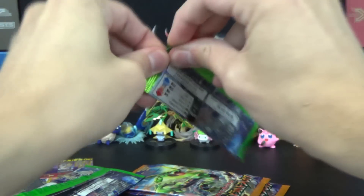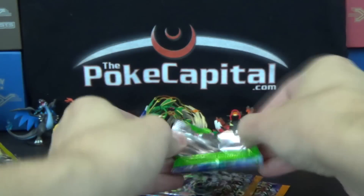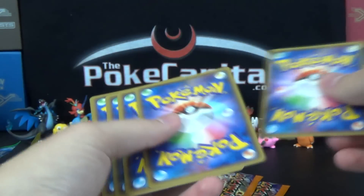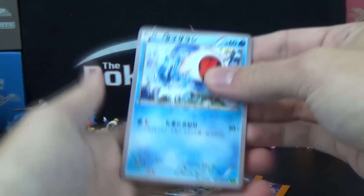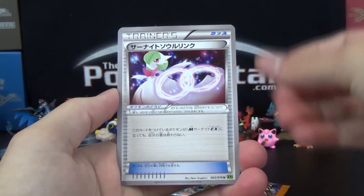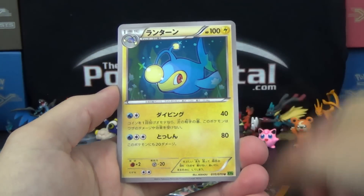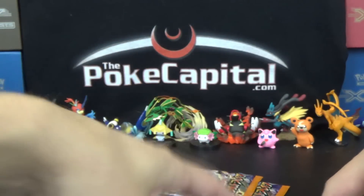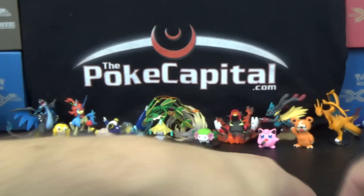Second pack of Tidal Storm. Let's see — one-to-one. Skarmory, Clanging Scales, Mudkip, Gardevoir, Spirit Link, and a Lanturn. So XY5 — not much of note there.